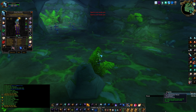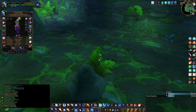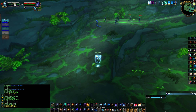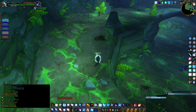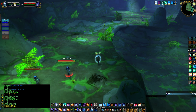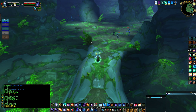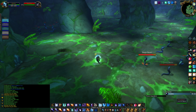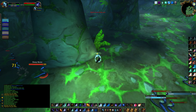Diamond Magic, Ice Barrier - then right here you're going to want to pull both of these and blink. All my blinks are very strategic; they're all done at the same time every time, because otherwise you'll get hit too much. You really shouldn't take much damage, if any, when doing this. Then rank one fire blast those.